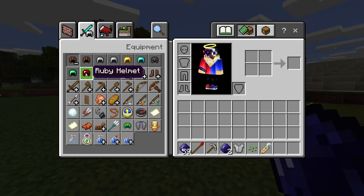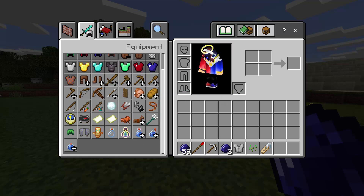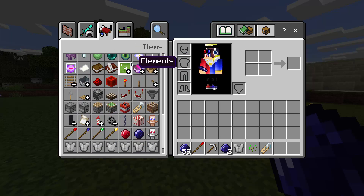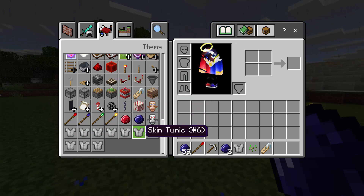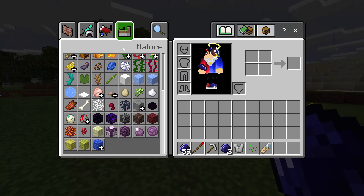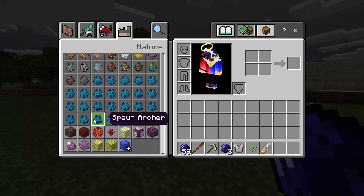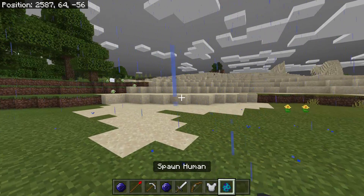Now if we go to our inventory, we have new helmets and armor — sapphire, ruby, and emerald armor, as well as the studded helmet, chest plate, and everything else. We also have bronze totem, silver totem, and all the skin tunics. There are spawn eggs too if you're in creative mode — you can just spawn humans directly!